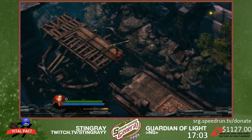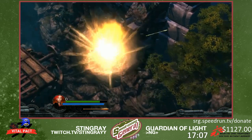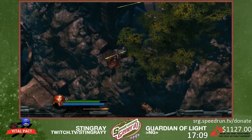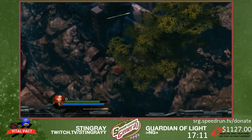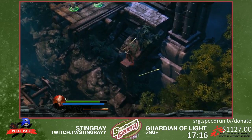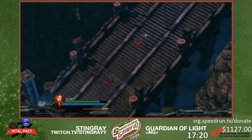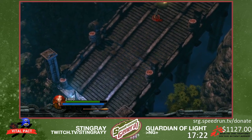Right here I'm gonna get out of bounds again, but first I gotta throw the spear right. I had to throw that spear right there so I could jump onto that, obviously. And then I could skip to the end of the level.